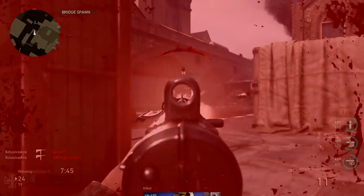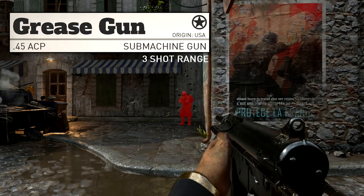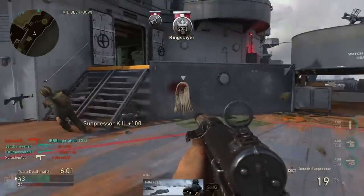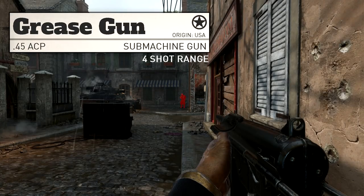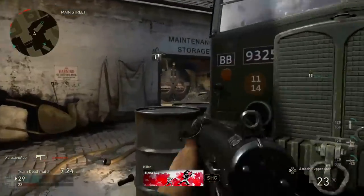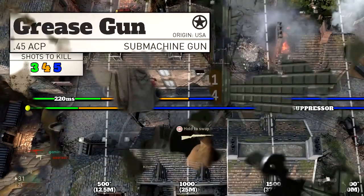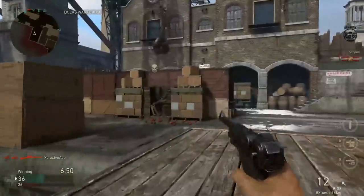This is where the Grease Gun really starts to excel. The 3 shot kill range extends beyond 10 meters, which is quite good for an SMG — compare that to the MP40's roughly 2.5 meter 3 shot kill. The 4 shot kill range extends all the way out to 25 meters, where most other SMGs start to drop off to the 6 shot kill range. With a suppressor all ranges are reduced by 30%, but this is still excellent since it never drops off to a 6 shot kill and you still have a decent 3 and 4 shot kill range.